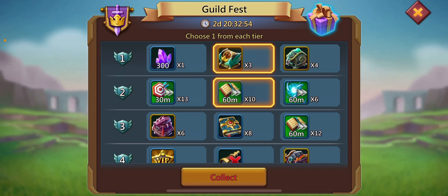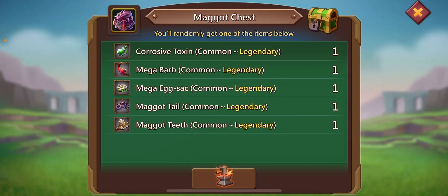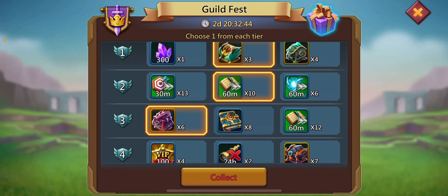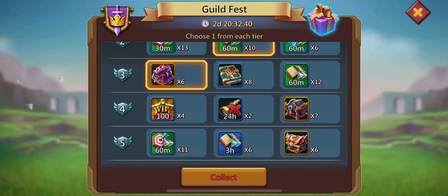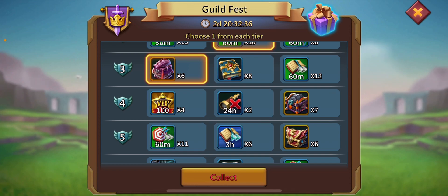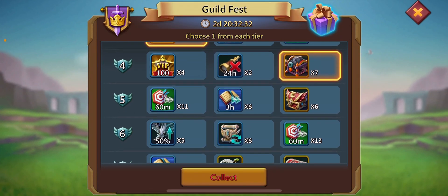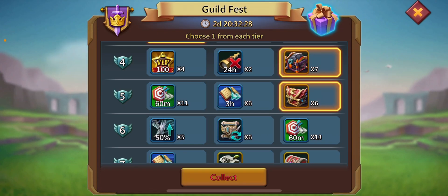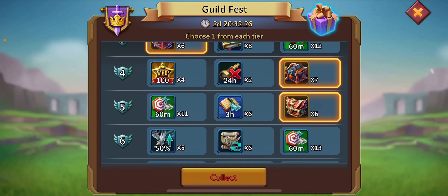Again, for free-to-play players, we have here War Tomes, Research, and a Mega Chest. If you are a free-to-play player you might select War Tomes, but I am going to select the Mega Chest because chests are rare — we should always select them if we have the opportunity. You can see that I am preferring chests over speed ups.